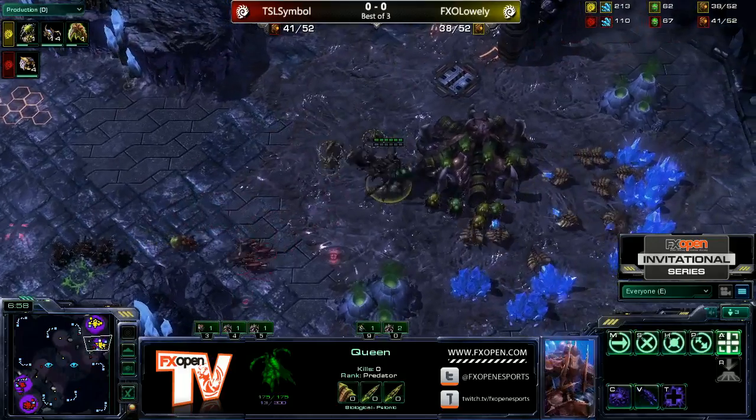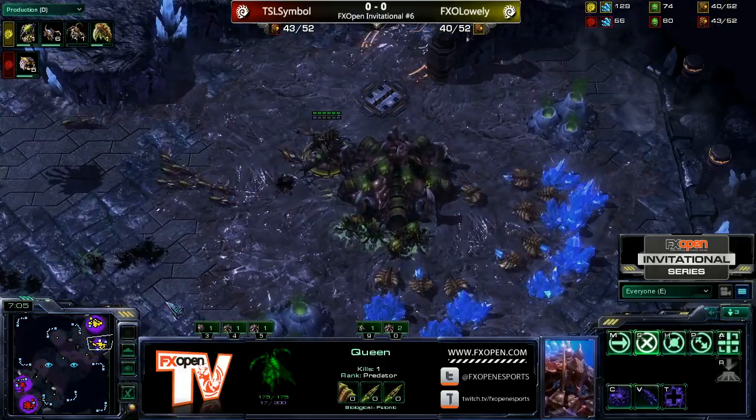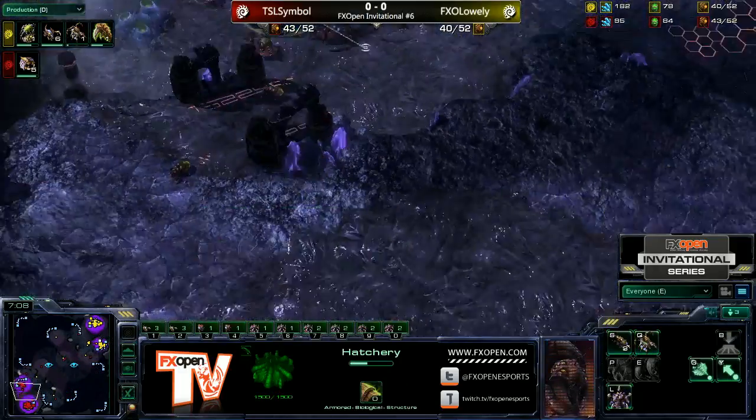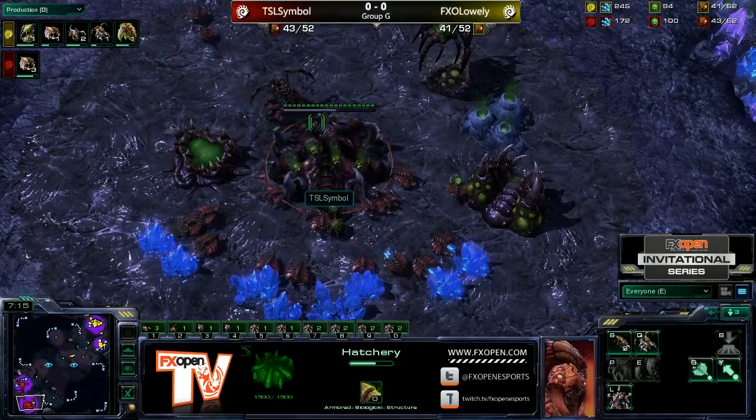This is spiraling out of control for Lowly because this entire time Symbol is making drones. He's got more Zerglings out now and Symbol, with those extra drones, is going to take a significant lead. 33 to 27, and he's got more on the way at the moment as well.